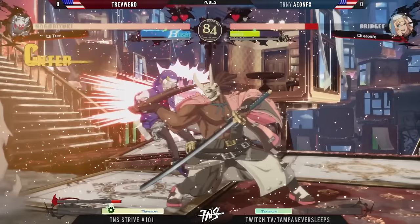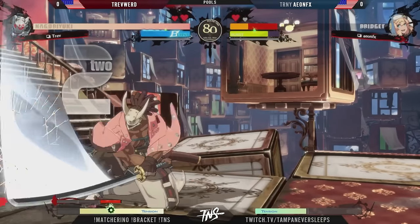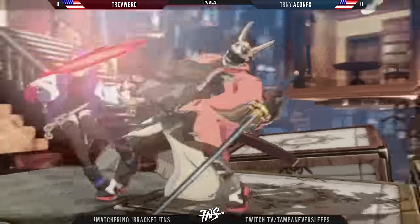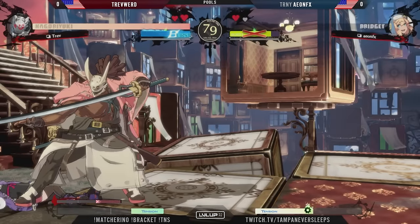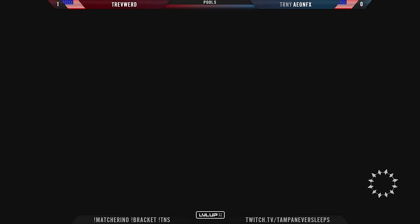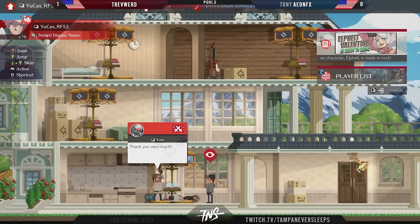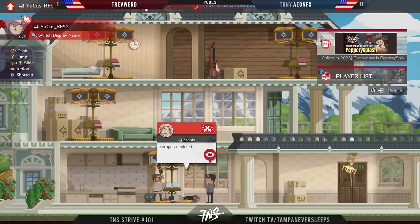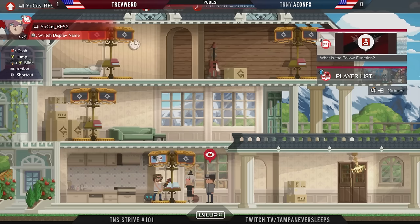That's so key for the style Trevor likes to play — playing around with a lot of that range Nagoriyuki picks up. Don't see a whole lot of blood spend from Trevor's play anyway because he loves to play that neutral space. Already a Blood-Sucking Universe to finish it off. No DP to save you here, which is usually the go-to in that corner situation against Nagoriyuki. You're playing within that zone right underneath the timer that really calls out that DP opportunity for Bridget.